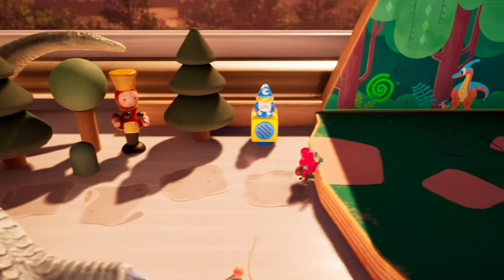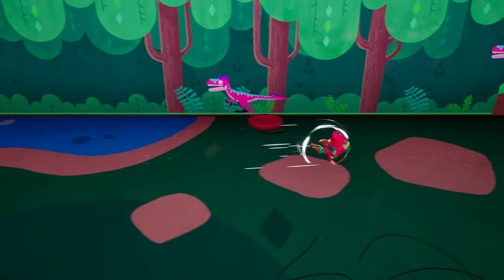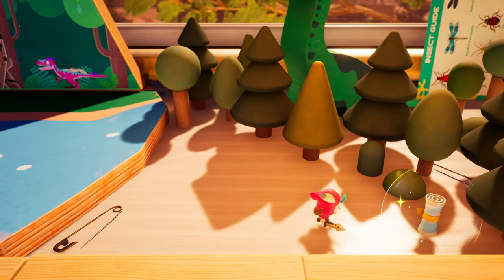As soon as you go under the T-Rex's legs, jump up here and continue to the right — do not enter the portal. The next scroll will be all the way to the right. Go ahead and pick it up.